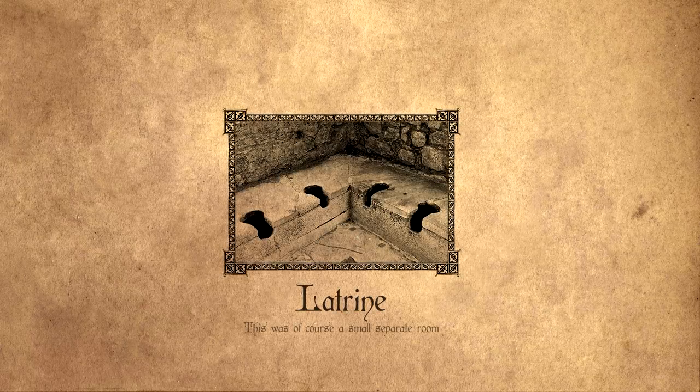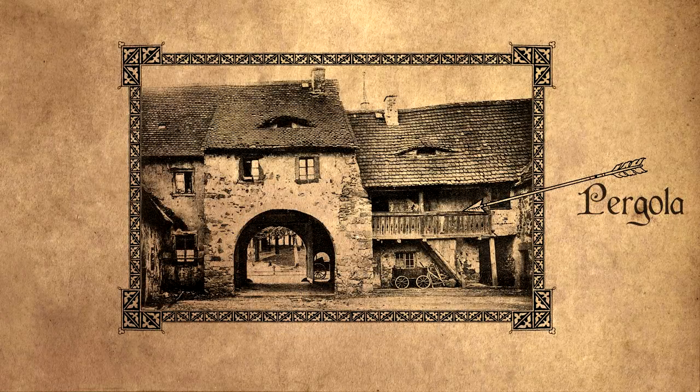If you were lucky enough to live in the 15th century, you'd even have your own latrine, which is a very, very extremely basic kind of toilet — and somebody had to clean that. On the exterior of the second floor you'd have a pergola, a recessed balcony-like part with a stairwell leading down into your courtyard or to the street.